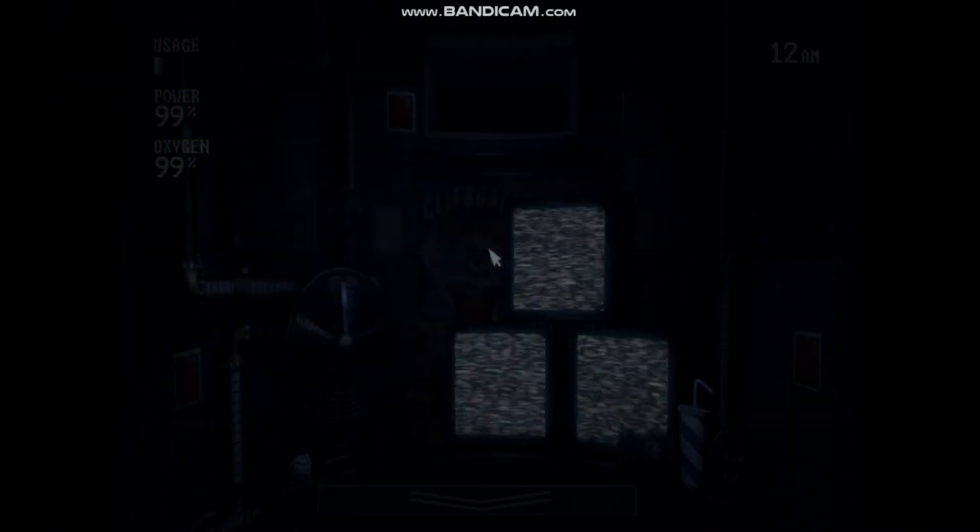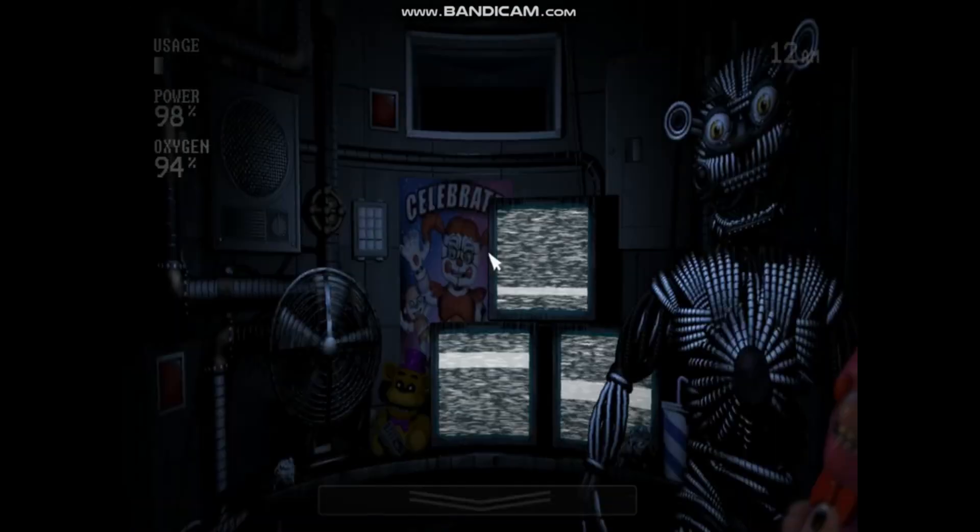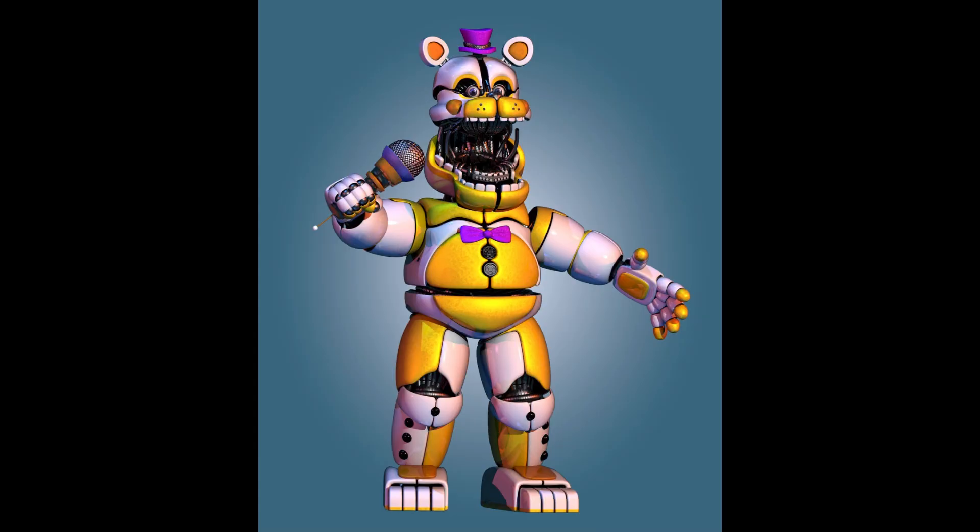Yendo is a bare endoskeleton that is similarly shaped like Funtime Freddy. He can very rarely appear on Night 3 of FNAF Sister Location, where he can replace Funtime Foxy. But if you keep moving when he appears, you'll still get jumpscared by Funtime Foxy. He also appears in Sister Location's Custom Night, where he can randomly appear in the office and drain your oxygen. If you don't flip up your monitor quickly enough, he will kill you. People speculate that he is the endoskeleton of Funtime Fredbear, but this is probably false.